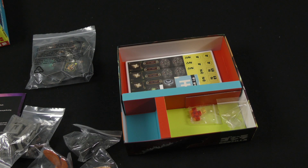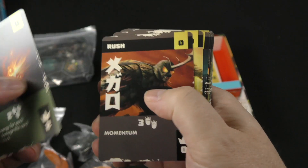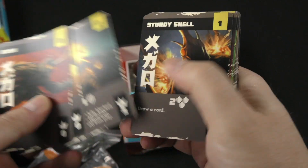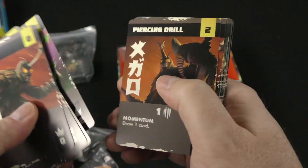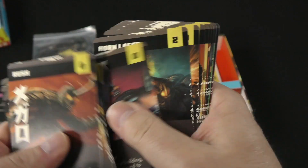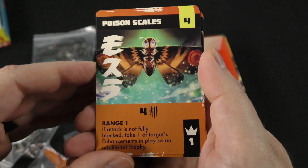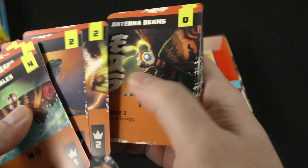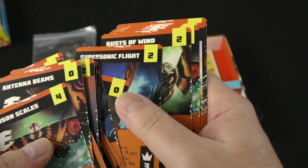Two more decks to go through quickly. Here's Megalon — Horn Laser, the Piercing Drill. And then finally Mothra — Gusts of Wind, Supersonic Flight. These are pretty sweet looking cards.